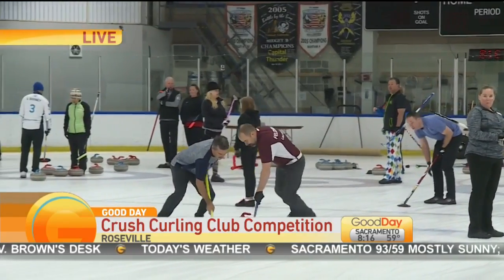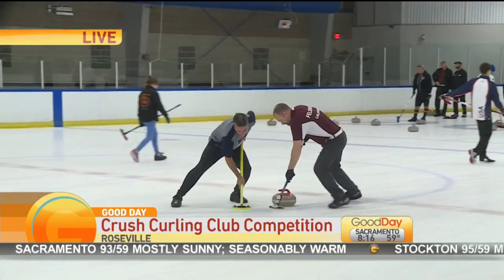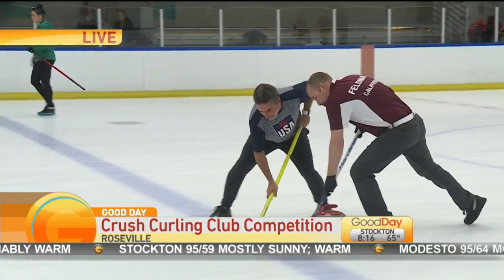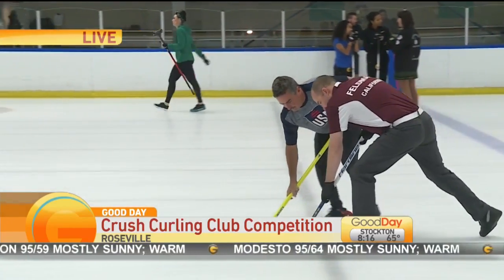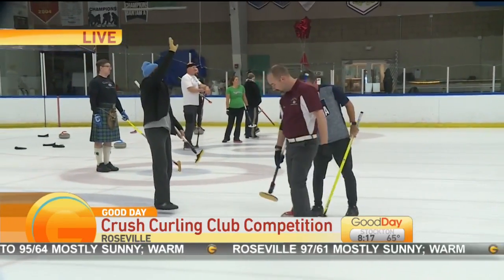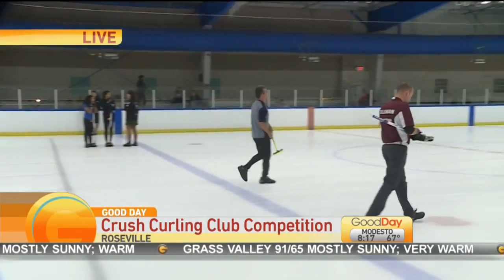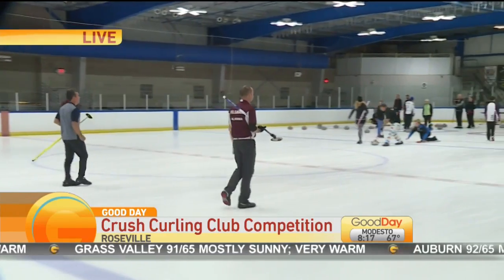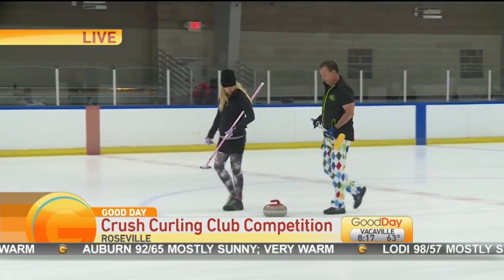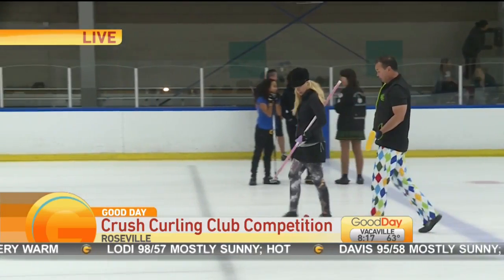How many times do they throw the stone? Does one team do all the throws or one at a time? It alternates with the red stone and the blue stone — each team throws eight stones. So there's a total of 16 stones going in one direction, then we'll turn around and throw them in the other direction, and we'll do that eight times. The goal is to get it in the center and to knock the opponent's stone out of the circles? Correct. You want all of your colored stones to be in the house, which is the bullseye that you'll see at the end of each of the sheets.